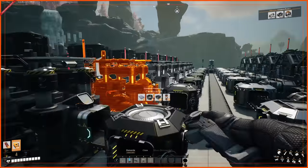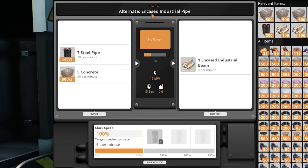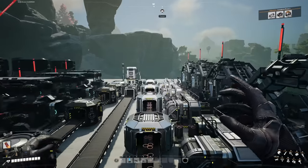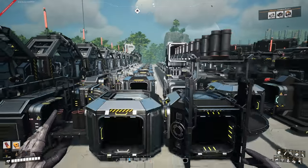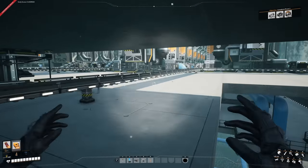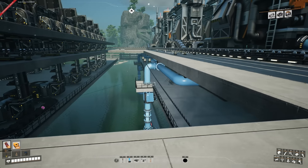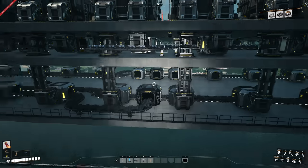I've added assemblers with a resource sink, bringing in concrete and steel pipes from this production line to make encased industrial beams using the encased industrial pipe alternate recipe. As mentioned, encased industrial beams need to go into the manufacturer for the heavy modular frames. I'm also bringing the concrete from underneath. I'm considering ripping out this foundation section and rebuilding it more industrially, though replacing all the cables will be a pain.